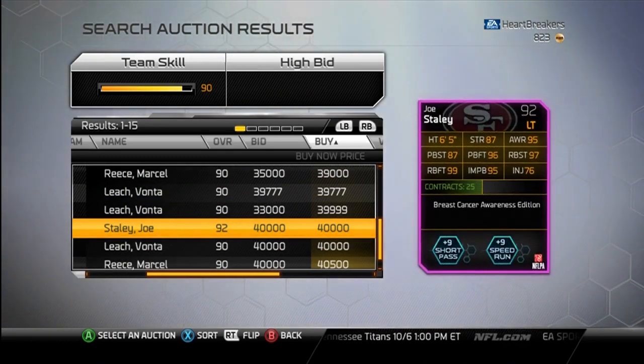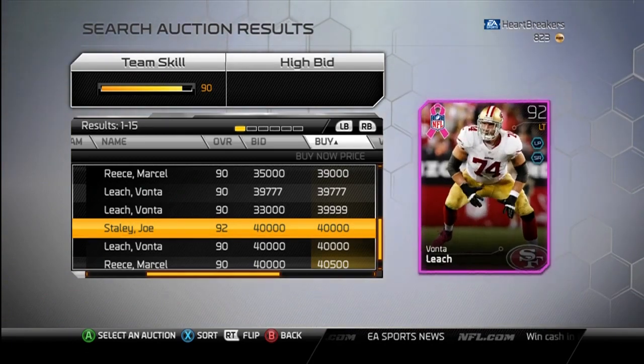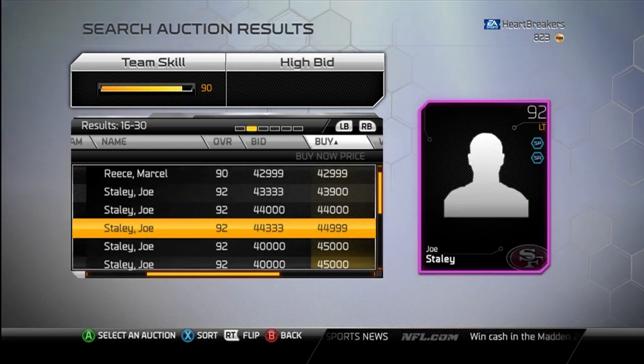Joe Staley — short pass, left tackle, short pass, speed run. Don't really need him. I've got the Joe Thomas, so there's no real point in me getting him.